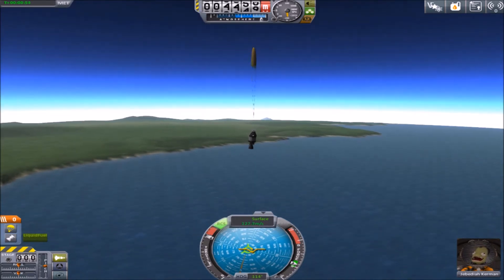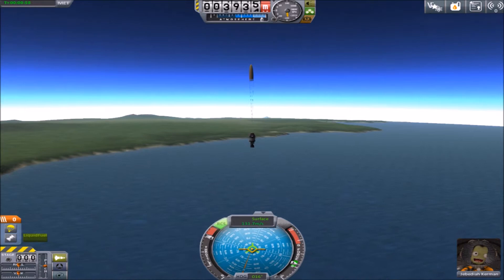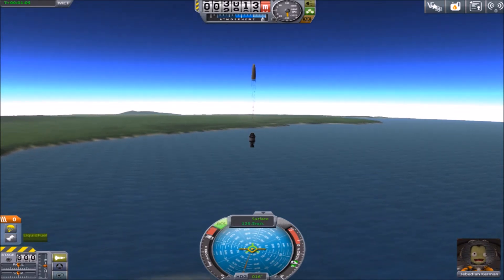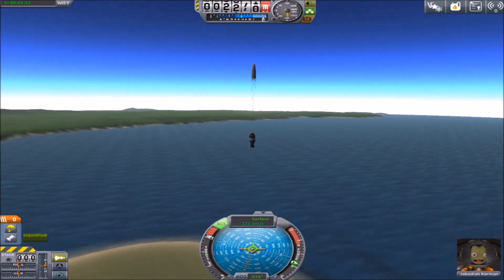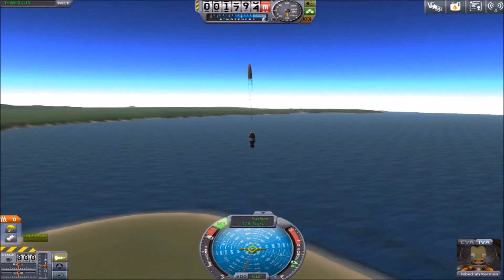Alright, and so I will stage. Parachute is deployed, so I will come down safely. Anyways, Jebediah is looking quite happy down there in the lower right-hand corner. Zoom out so we can see the chute — chute's there.